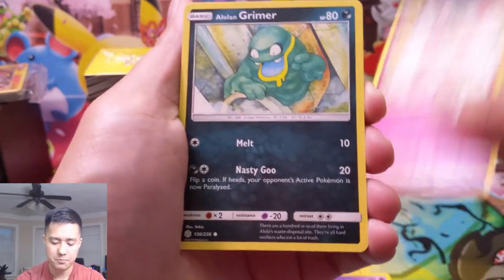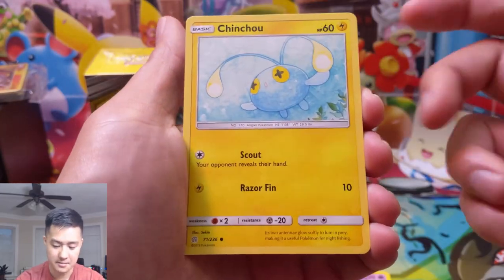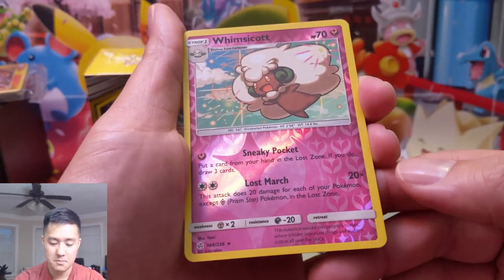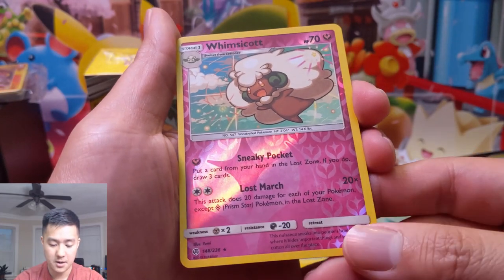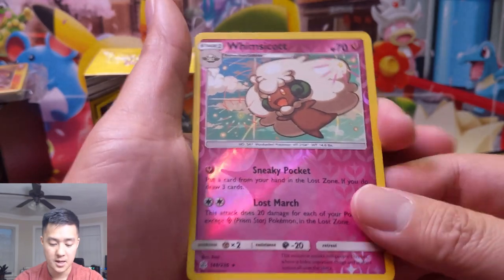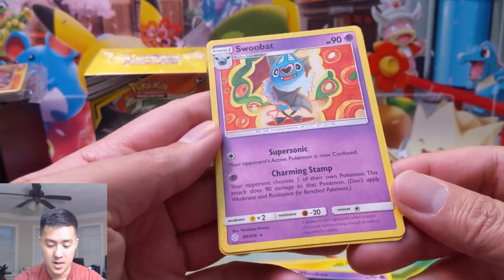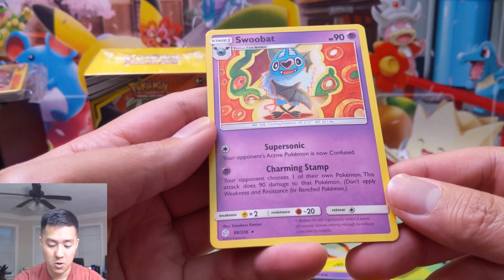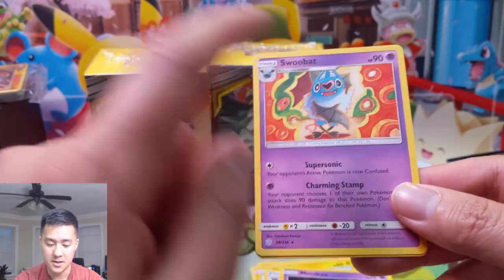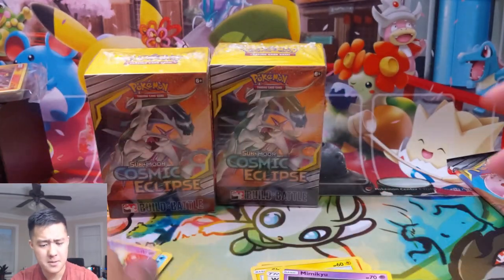Buzzwole has that built in too. Swirlix, that Grimer again, Slugma — I feel like we're getting all the same commons every single time. Whimsicott: Sneaky Pocket — put a card from your hand into your Lost Zone, if you do draw three cards. Interesting. Then Lost March. And then a Swoobat: your opponent chooses one of their own Pokémon, this attack does 90 damage — Charming Stamp, maybe.